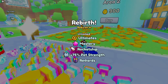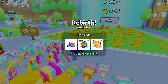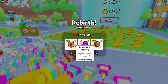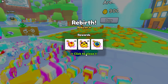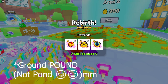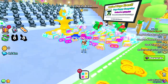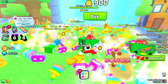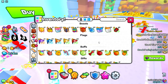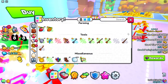Oh, plus 75 pet strength! We got some rewards — nice, good amount of diamonds, a secret key. Oh my goodness, how much stuff? A sprinkler? What's a sprinkler? A ground pond? What's a ground pond? A mini chest? Oh my goodness, there's so much stuff. We're just gonna move through this as quickly as possible.